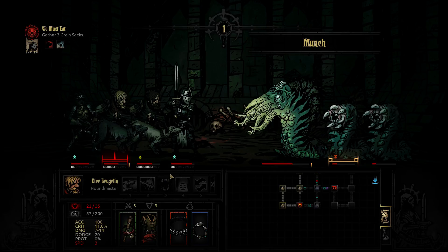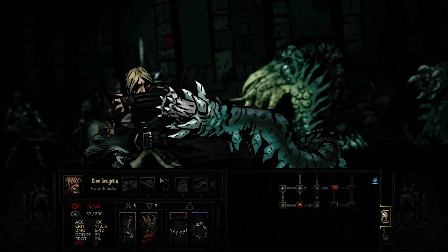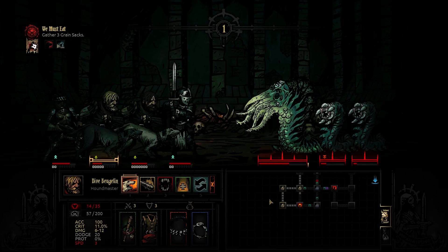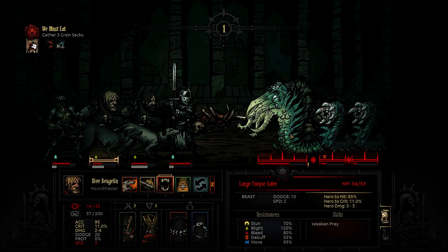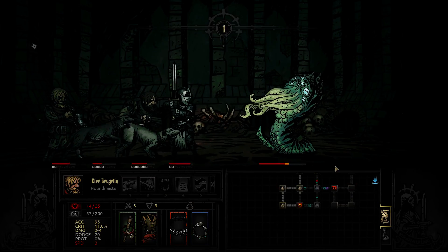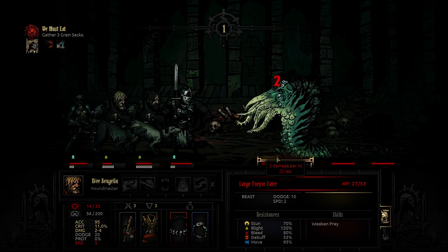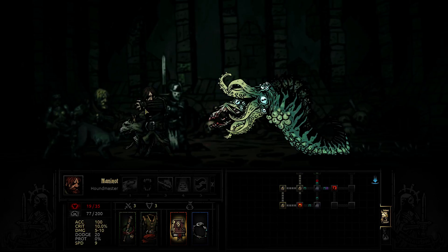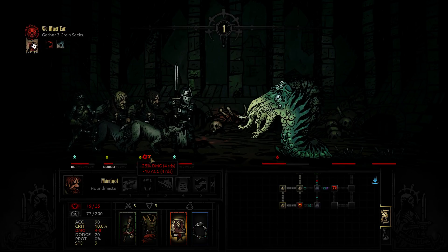Oops, that wasn't the stun - damn it. I was used to having them the other way around. Oh well. Time for an AoE attack. Weaken prey - yeah. So he will be marked and do a lot less damage.